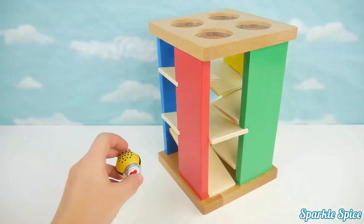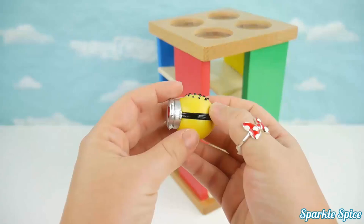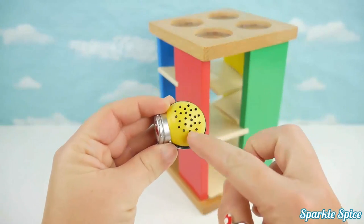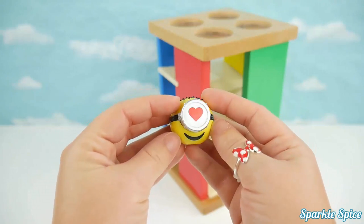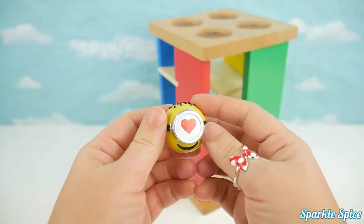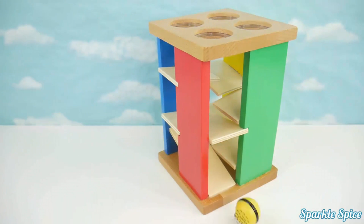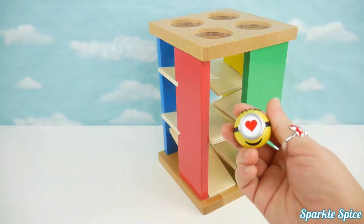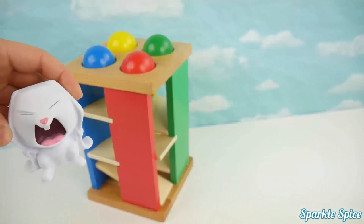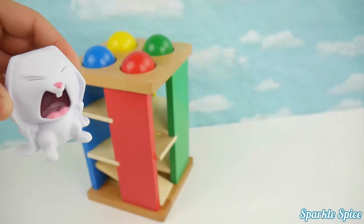We've got one last toy to try in our maze. It's a My Emoji Minion. He's yellow with little black hairs on top, and there's a red heart. Let's try him out. Wow, he's rolling fast. He did a great job rolling through that maze. That looked like so much fun. Do you think I could stomp those colored balls through the maze?